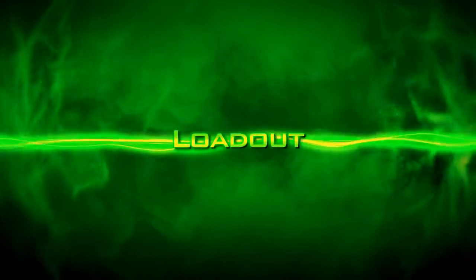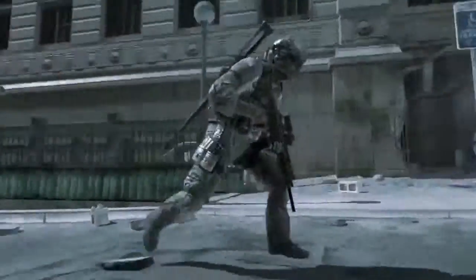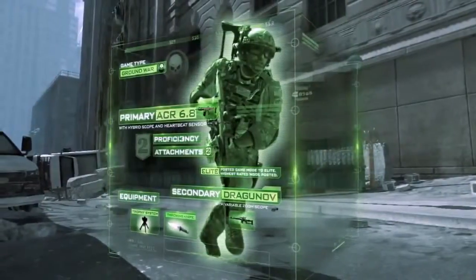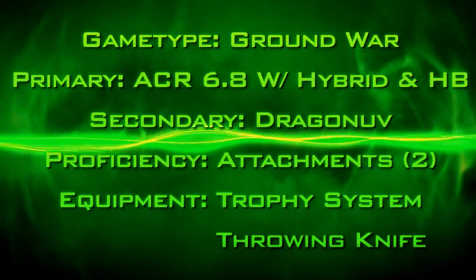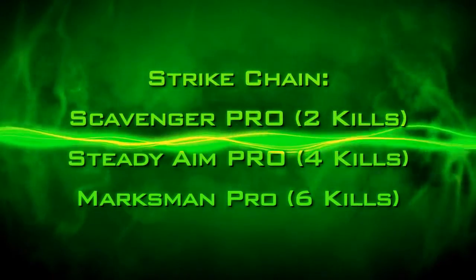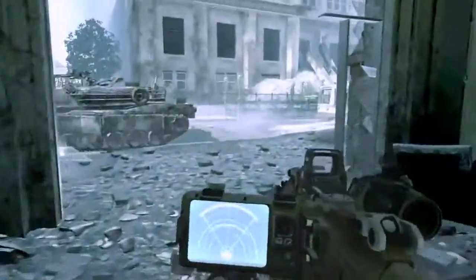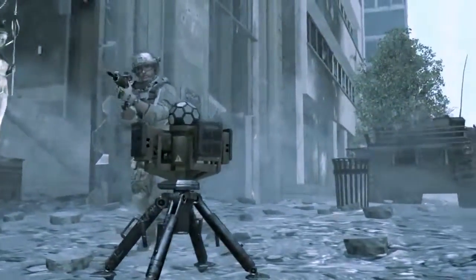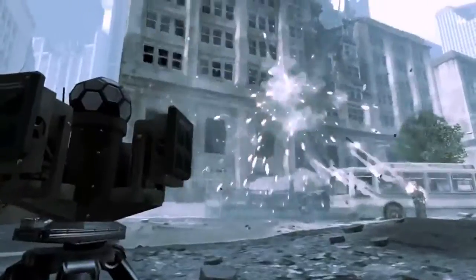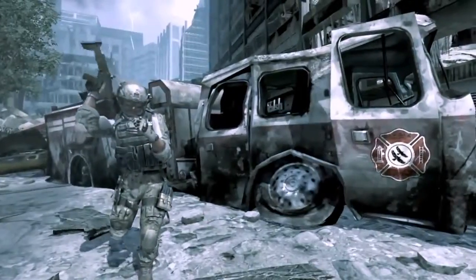Now we're getting into the fourth and final segment. The guy we're following seems to be running the most overpowered setup ever — he's running Overkill with a sniper secondary, two attachments on his guns, and a perk killstreak system. You can see he's running a Dragunov secondary and a trophy system, which are new things in the game. With the perk killstreak system he effectively has six perks, which is quite interesting. He puts down the trophy system which basically protects him from explosives in a certain radius — I like this because I hate being killed by explosives.